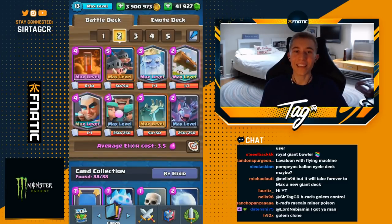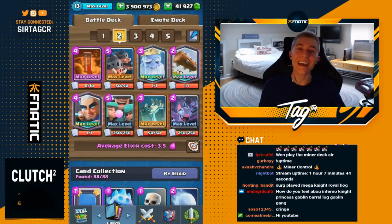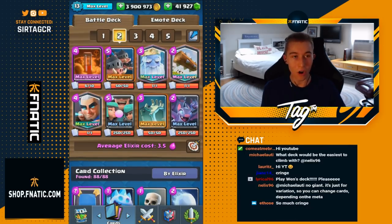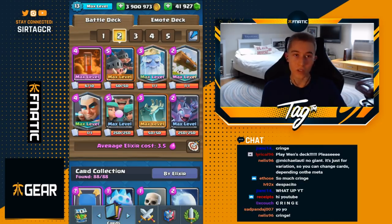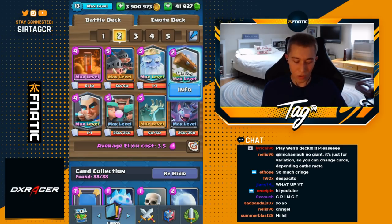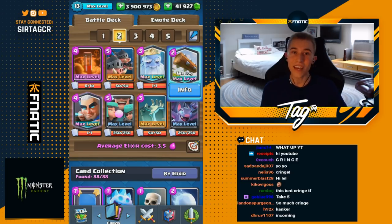Hey, what's up guys, it's JKKA. Today we're back with another Royal Hogs, Poison, and Fireball bait deck. In this deck you're gonna have the Rascals and Bats for Zap and Log bait, the Magic Archer and Royal Hogs for Fireball and Poison bait, and Tombstone for kiting and pulling Golems and Giants to the middle. This deck works really well against every single beatdown deck, since Princess recently got a buff, and also does well against bait decks because you have Log and a quick cycle. Check this deck out for 12-win Grand Challenges and let me know how it works for you down below.